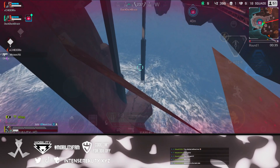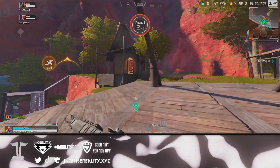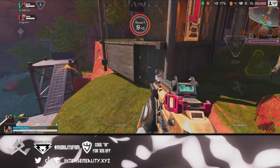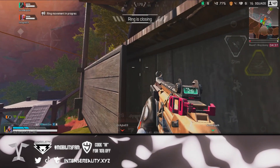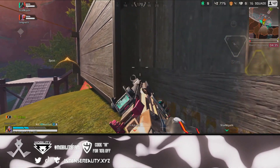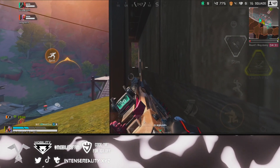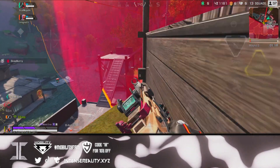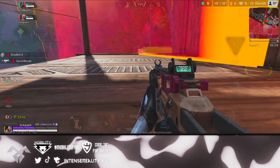The last glitch I wanted to show you is at Bridges. Come right here, hold your joystick to the right, get between this crack, and try to jump and wiggle around — make sure you're holding your joystick to the right. You'll glitch under this wooden deck, and it's a really broken spot. This is not a Loba glitch at all; you might expect it to be, but you can actually do this with any legend.